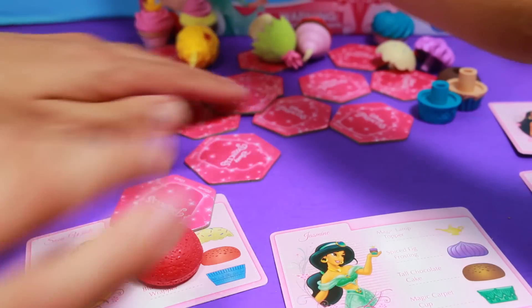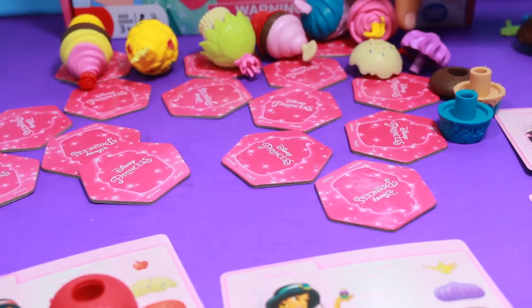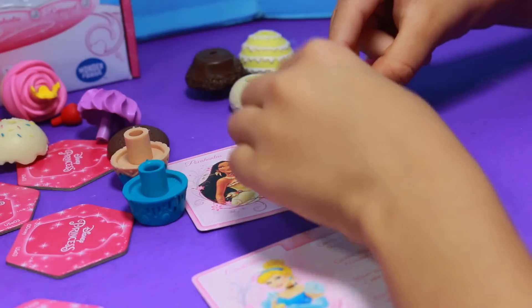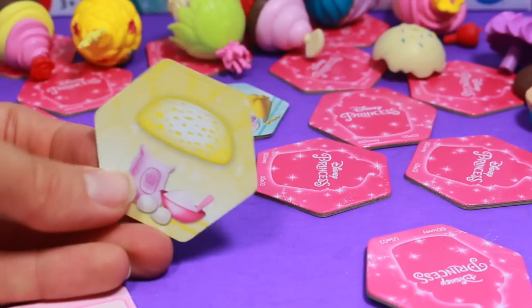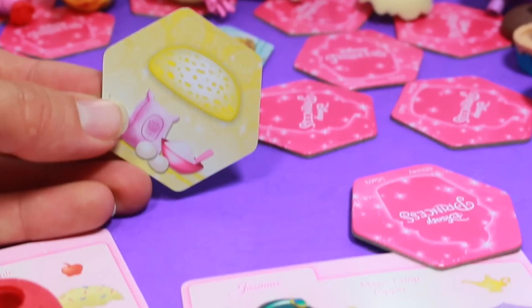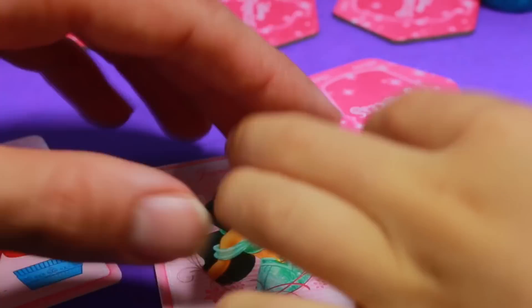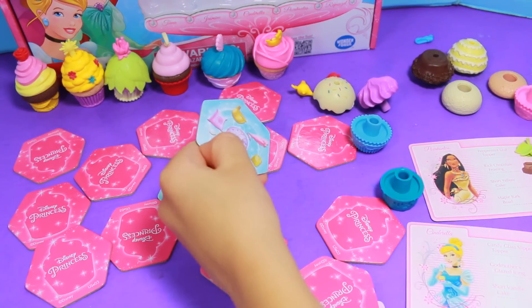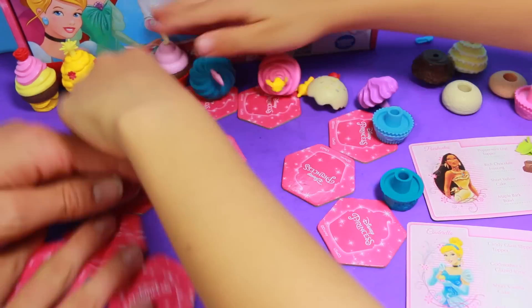One thing the directions don't say is if you get the mix-and-match, do you go again or not — but we played that you go again. So go ahead, Toby. He got the top, so he has two things for Pocahontas. My turn — I hope I get some frosting. I got another top, but that's good because I do have two recipe cards, so I can make Jasmine's, which is a brown top. Now it's Toby's turn — hopefully not a clock. Mix and match again! So we flip them all over — mix, mix, mix.